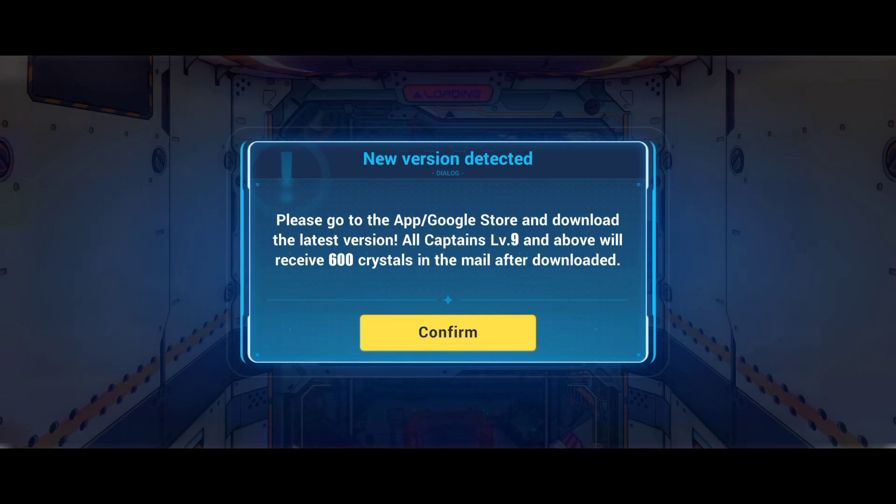So all you have to do is wait for the maintenance to finish, and if you get this screen here, please go up, go to the app and download the latest version — and you will receive 600 crystals. Just follow the instruction, just go to the app.